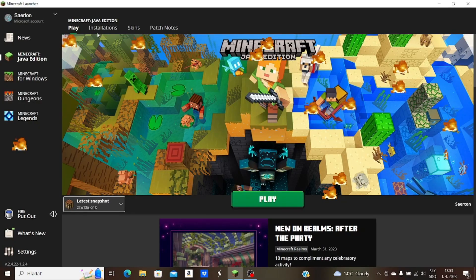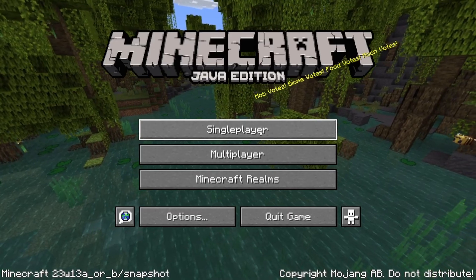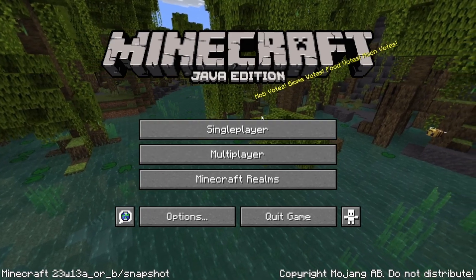You can put out the fire by just putting your mouse over it. Also, the new snapshot is called A or B - that's kind of funny. Here it is: the Minecraft vote update.